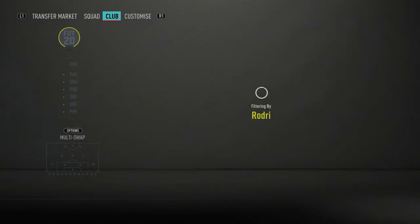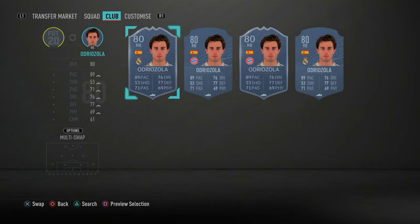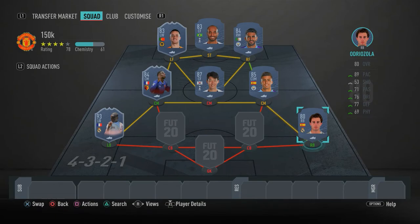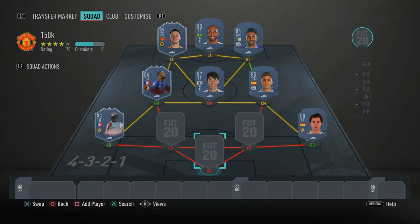Moving to the defense — starting with the right back spot — we have Odriozola. Make sure you get the Real Madrid version, not the Bayern Munich version. He is your typical cheap, pacey full-back. When building a 150k team you don't want to invest too much in your full-backs — as long as they've got pace you're fine. Odriozola also has 78 standing tackle and 79 sliding tackle defensively, so he gets the job done.